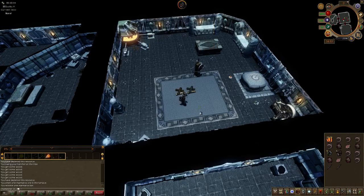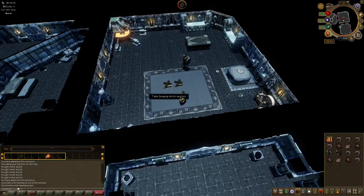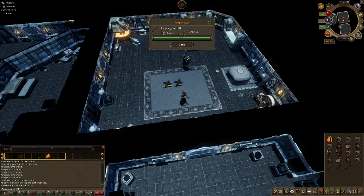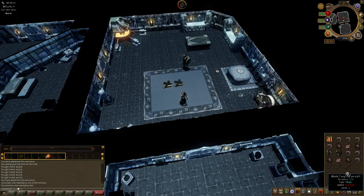No, no, no - don't waste them all! I really didn't mean to do that, I'm just not paying attention. It always switches to the maximum amount. Nearly wasted my wood. Right, so I've got a staff and a wand - that's what I wanted.